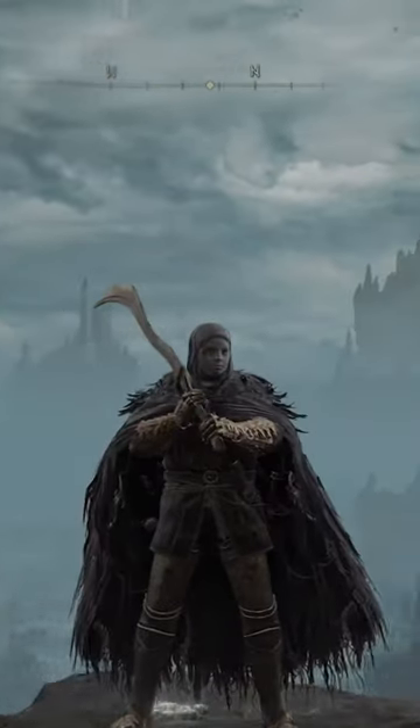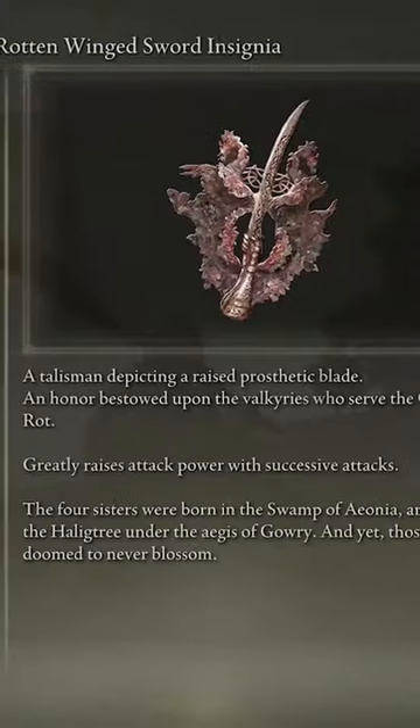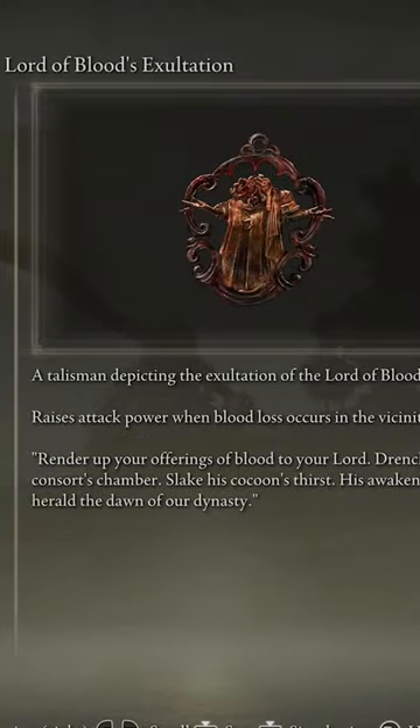This is the Bloodhound's Fang. It's an amazing weapon, but we're going to make it even better. You're going to use the Shard of Alexander, the Rotten Winged Sword Insignia, the Claw Talisman, and the Lord of Blood's Exaltation.